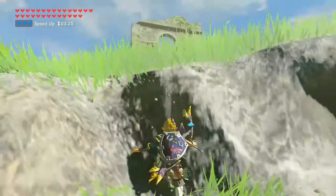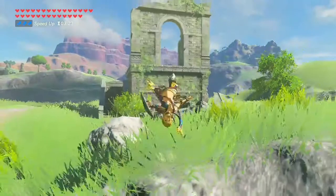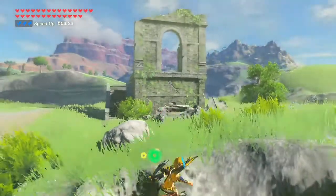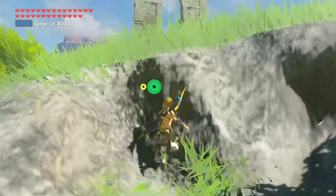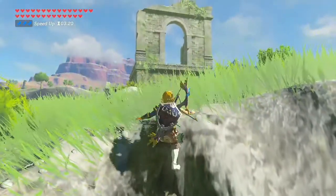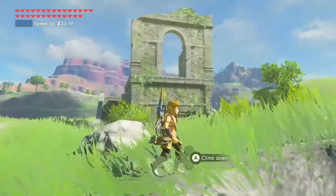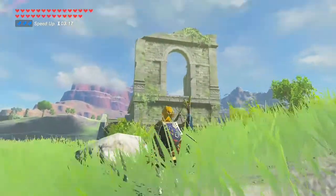Now that we've gone over the force flurry rush, we can do the thunder clap rush. Just pull out your shield and do pretty much the exact same thing as the force flurry rush with the bomb — which is backflip and pull out your bow and hit the attack button at the exact same time. I'll show you guys a clip I got from combat.